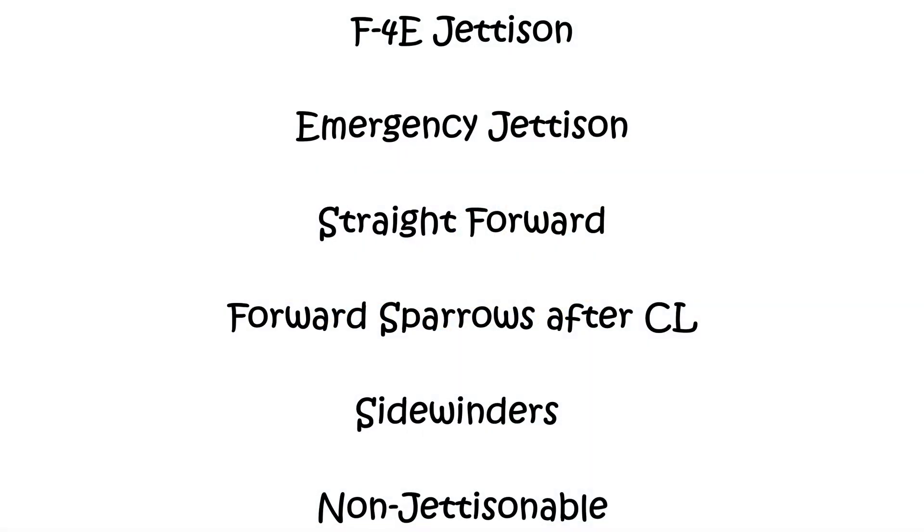To summarize: the F-4 jettison system is pretty straightforward. Emergency jettison will jettison everything except for your sparrows and sidewinders. Individual weapon stations can be selected and with the jettison switch in the store position, you can jettison that way. Sparrows have to be jettisoned individually, with the provision that forward sparrows cannot be jettisoned until after you remove your centerline stores. Sidewinders can only be removed by firing them. The pave spike and ECM systems are not jettisonable on this aircraft. That's it for today — I hope this helps. Have a good one. Push out.